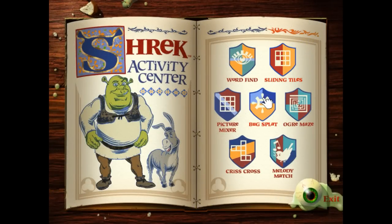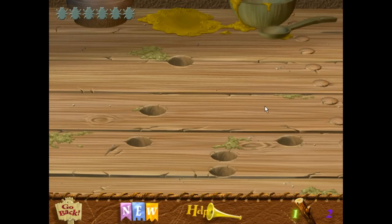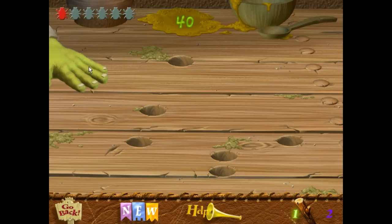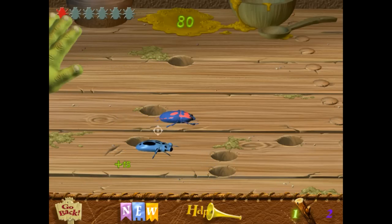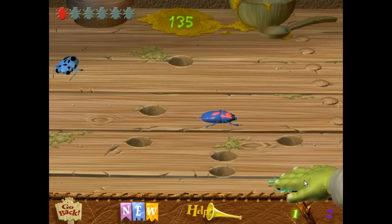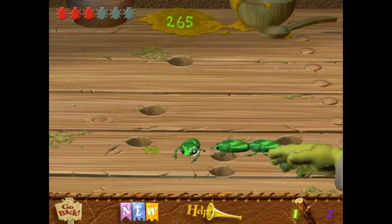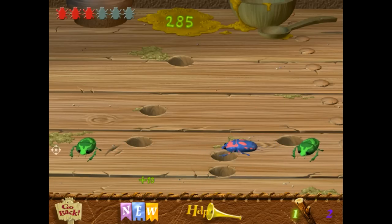I definitely don't want to do sliding tiles. Shrek's table is full of bugs — smash as many as you can by clicking on them. Smash the bugs before they escape off the edge of the table. But don't hit the slugs — Shrek's saving them for dessert. Did you ever notice there's more slug people lately? It's a good thing nothing about this is educational.